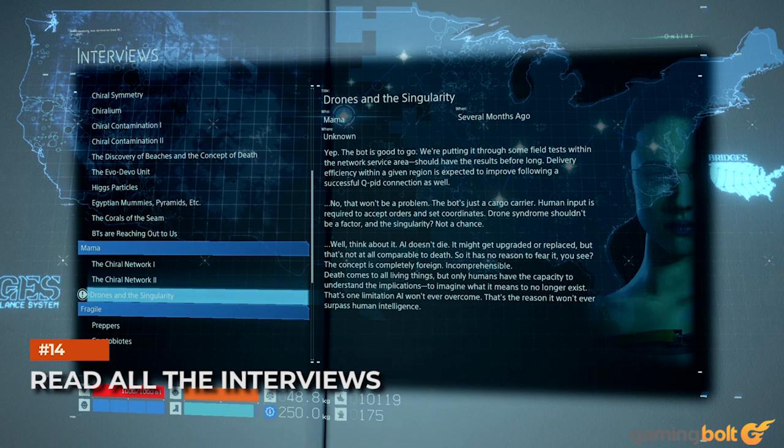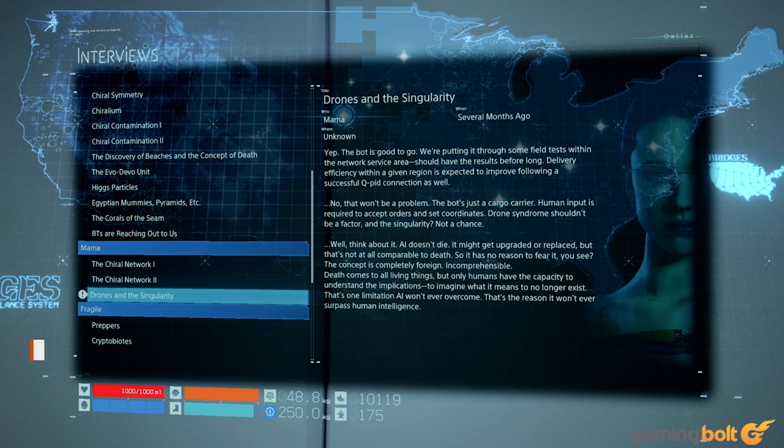Read all the interviews. Death Stranding is a story-heavy game, and it's got a lot of things to say. Thankfully, it does so in a much more direct and interesting manner than Kojima's previous open-world games, but there's still plenty of important and interesting information tucked away in the interviews that can be found in the game's menu. They often contain vital bits of lore and backstory, and they definitely add a lot to the game's story and setting. To get the most out of Death Stranding's narrative, make sure you're reading all the interviews.